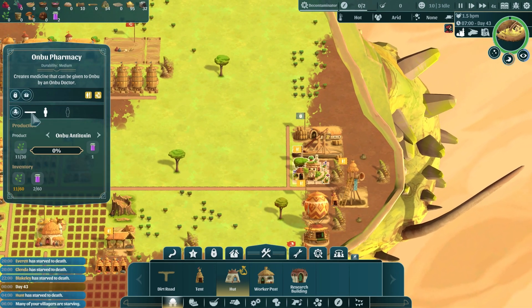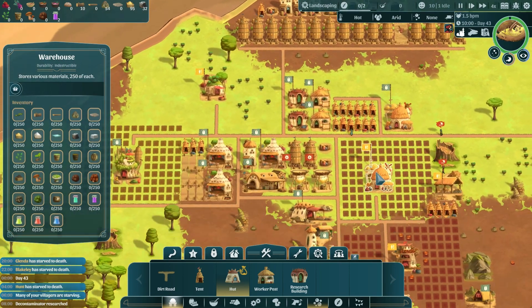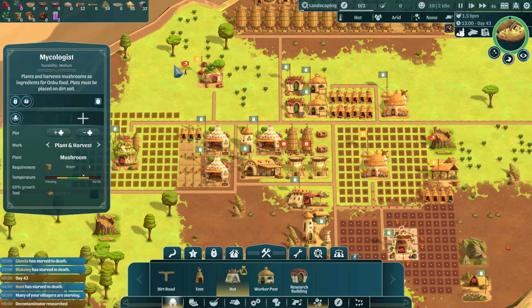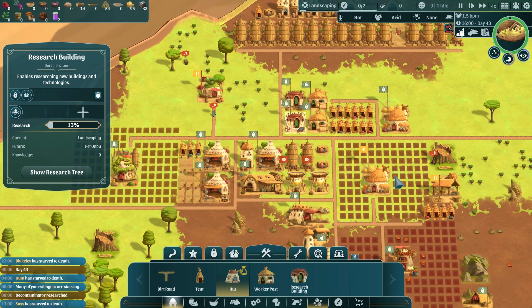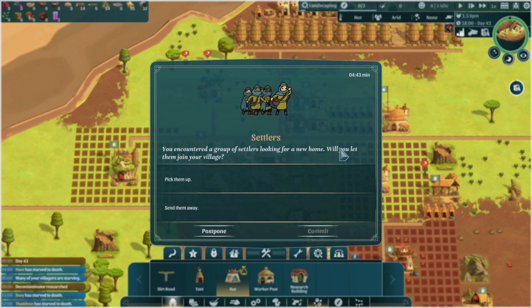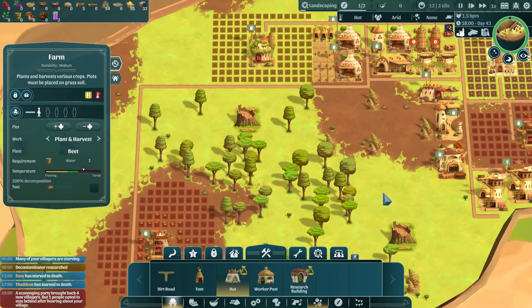We have a sad, sad village right now. Is everyone dead — do I have a population left? Berry pickers, keep going! We don't need researchers or wood cutters right now. Let's bring this down to one speed and see if we can salvage this. We got some people — we're trying to build up our population again since we just lost 30-plus people.